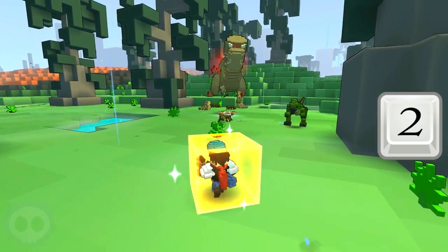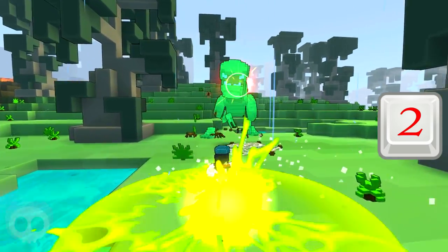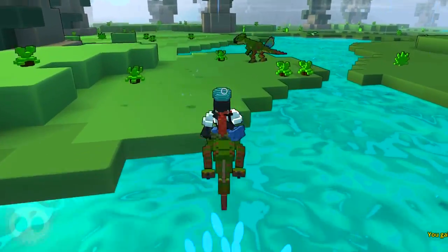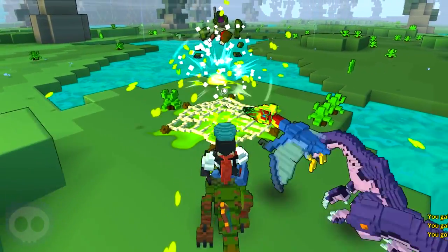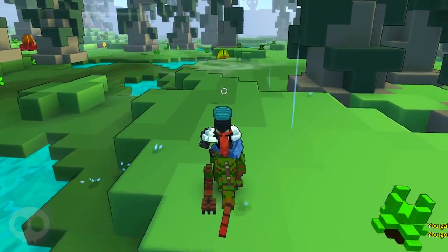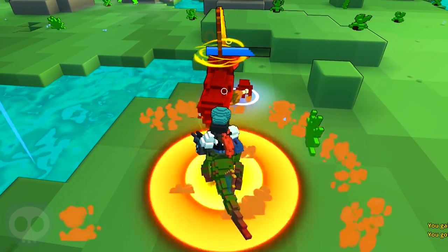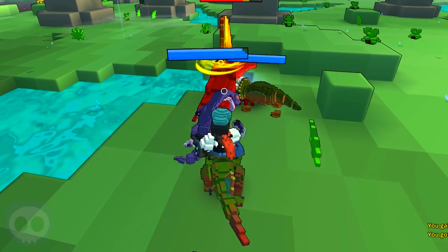If you ever find yourself in a bit of a pinch, press number two for my ultimate ability. This will summon a dino mount. While riding this special dinosaur, it increases damage, movement speed, adds splash damage to my main attack, a stun attack for every time I summon a dino buddy, and every net I throw will be at max size.